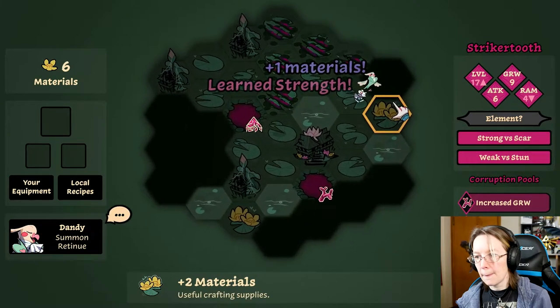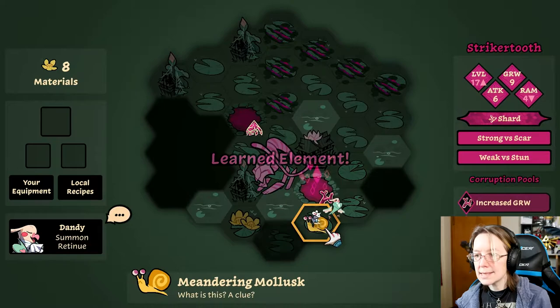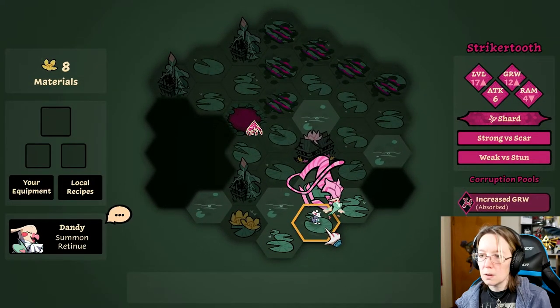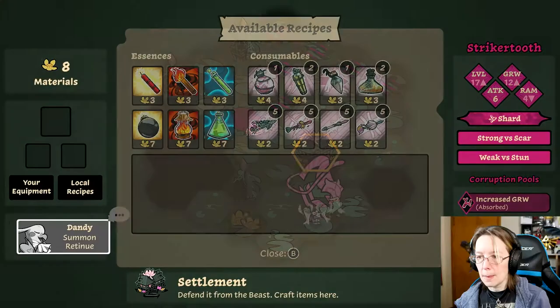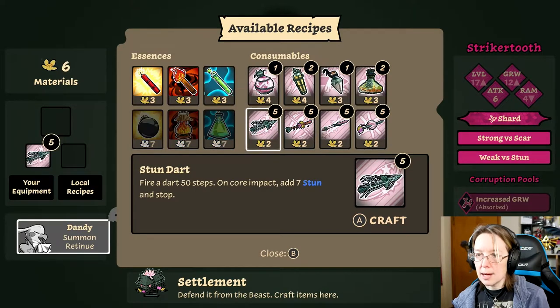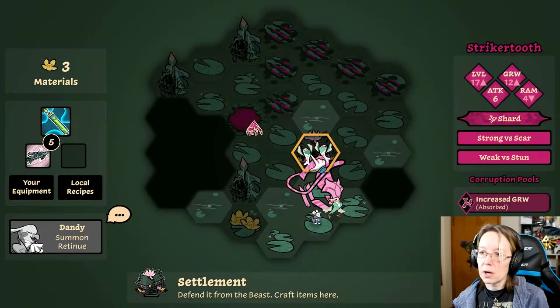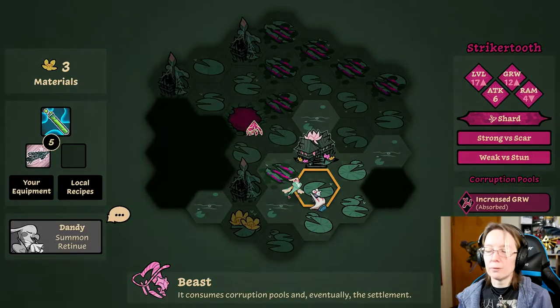Oh, it's a cat. Okay — strong versus scar, weak against stun. Hey, a snail! Meandering mollusks — this sorry snail seems to be searching for someone. Oh — let you craft anywhere on the map without spending a turn. Okay, excellent. So it's weak to stun. We can do that, and then let's do the acid — we should have used the acid on the flower but it's okay. All right, let's take care of the beast. Bring it on, we got this.